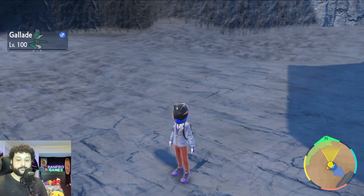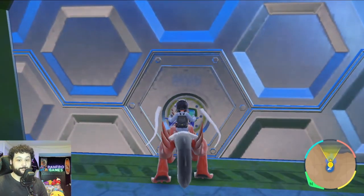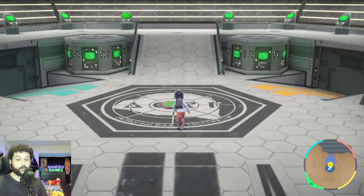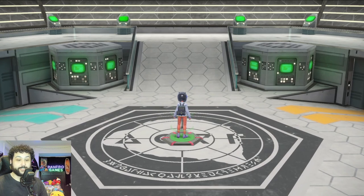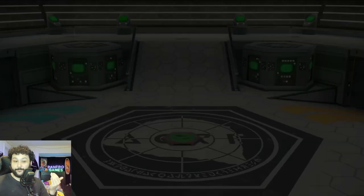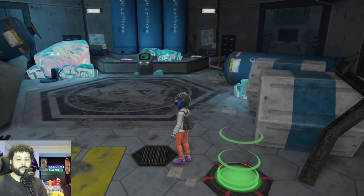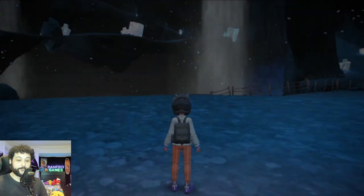Now we're going to head into the Zero Gate and we're going to be going to Research Area Four. The reason why is that takes us the furthest into Area Zero — we want to get all the way to the bottom floor. They only spawn really in Areas Three and Four, but Four has the best spot. Now that we're in Area Four we're going to continue our descent until we get to pretty much where the climactic battle of the story occurs, and from there we're going to head over to the pool.